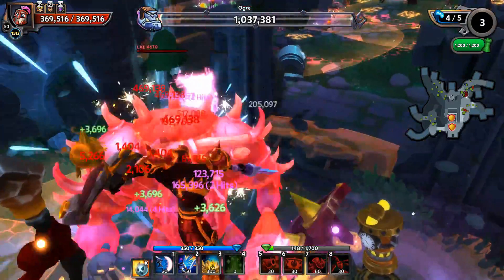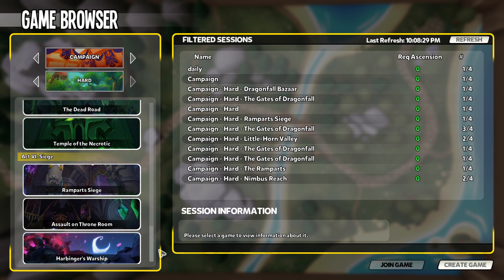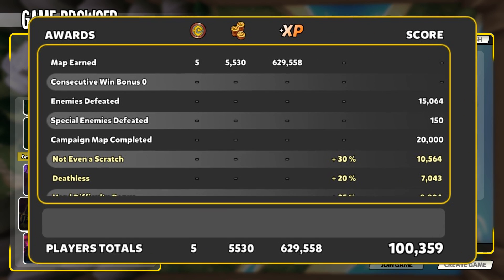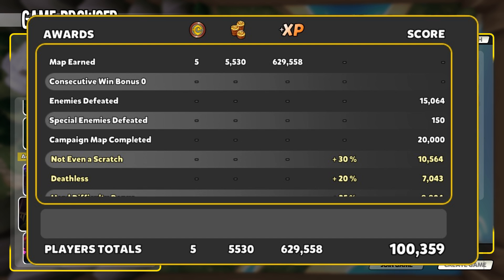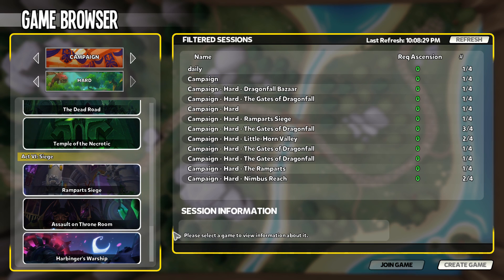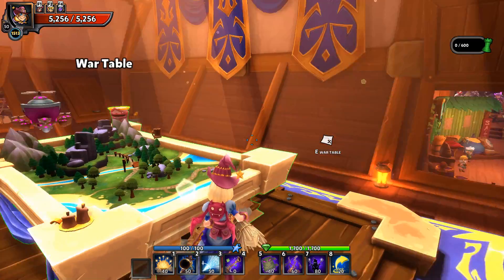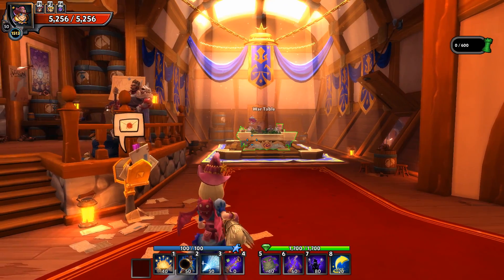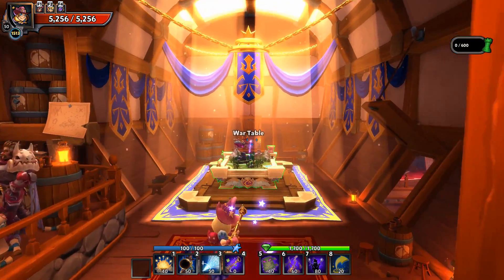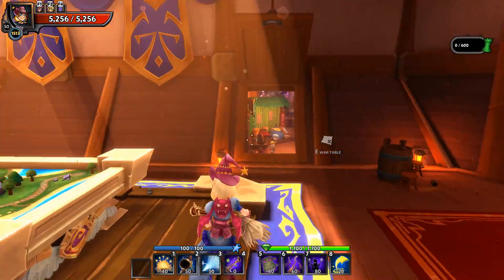If you absolutely must have that new hero leveled to 50 now and are not yet capable of doing chaos, you want to go to the Assault on Throne Room map in the campaign on hard — which is the second to last map. If you do Assault on Throne Room it's going to take you eight runs to get from zero to fifty. Not the funnest thing in the world, but if you've got to have that hero right now it's where it's at. People will ask about Harbinger's Warship since it's such a quick map, but the reason to avoid it is that you cannot gain experience on Harbinger's Warship in consecutive runs — you'll get XP the first time, but the second time you'll get zero. So stay away from Harbinger's Warship and head right to Assault on Throne Room.